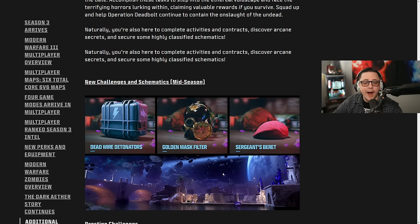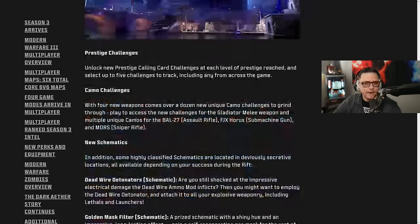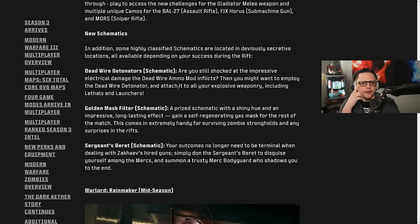It'll probably be similar to what we had before — you get the story mission, get an item, get some clues on how to get other items, put the pedestals down, open the rift. The first time you go in you'll get an elder sigil, and then you'll be able to get the schematics. New schematics include the Deadwire Detonators, the Golden Mask Filter, and the Sergeant's Beret. The Deadwire Detonator attaches impressive electrical damage from the Deadwire ammo mod to all your explosive weaponry, including lethals and launchers.